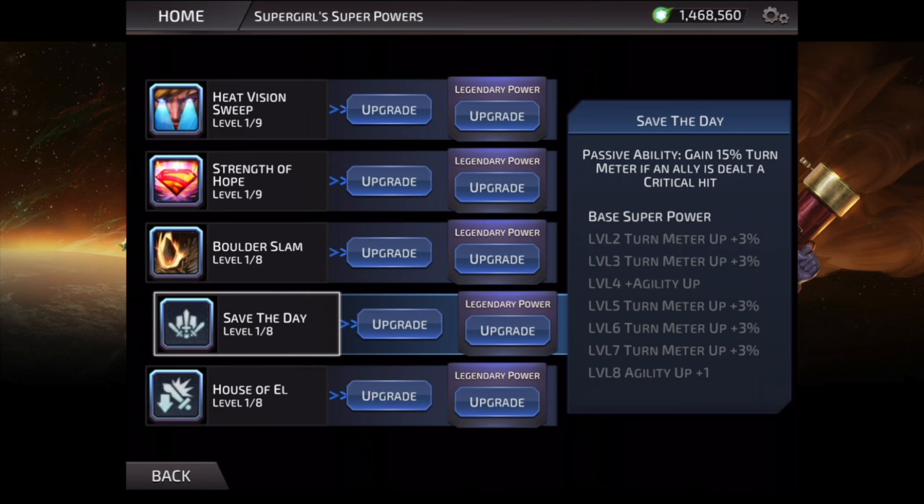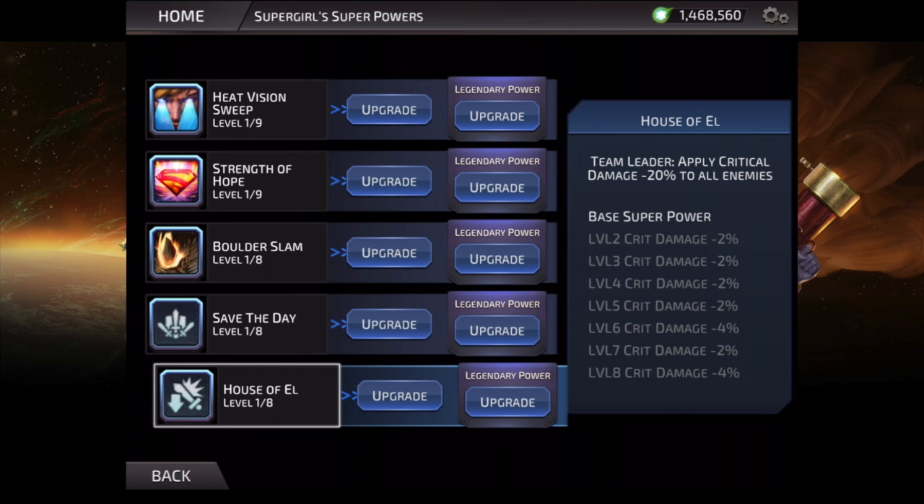Moving on to her passive ability, we have Save the Day. In this ability she gains turn meter if an ally is dealt a critical hit, and this goes up to 30% at max level. It also gives her two agility up charges when maxed, making Supergirl a little faster and tankier. However, this is very situational and it's somewhat cancelled out by her first ability, which lowers the crit chance of enemies — so you don't want your team getting critically hit all the time anyway.